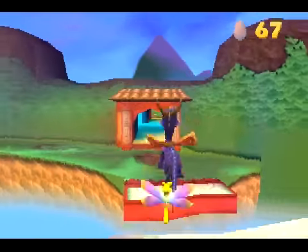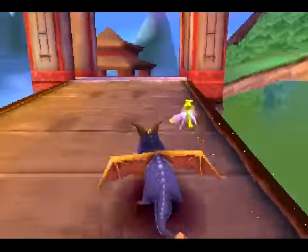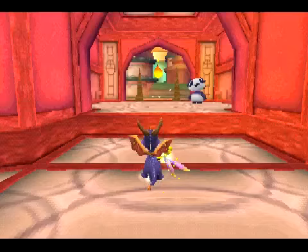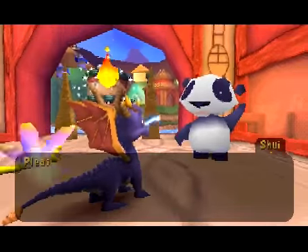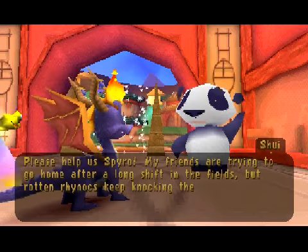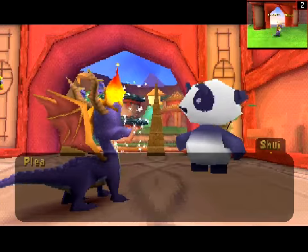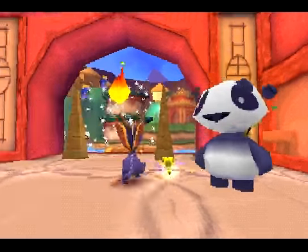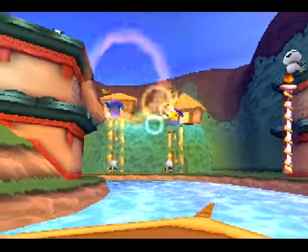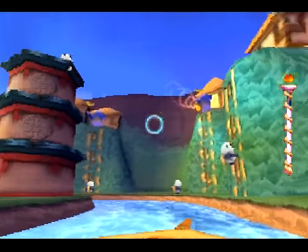That's four-fifths of what we can do. So let's take that metal bridge from the platform out here and see where it takes us — better take us to some munchies. Please help us, Spyro — my friends are trying to go home after a long shift in the fields, but rotten Rhinox keep knocking them down. Can you save the panda workers? This is going to be heavily fast-forwarded — shoot the Rhinox out before the panda workers start climbing, because it is hard to beat the panda worker to the Rhinox.